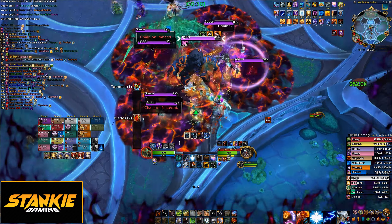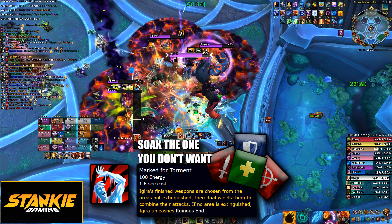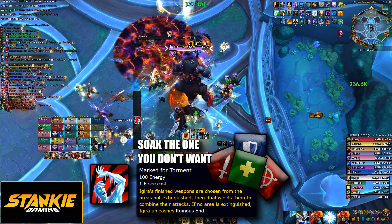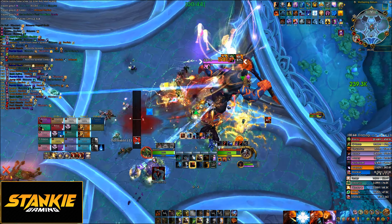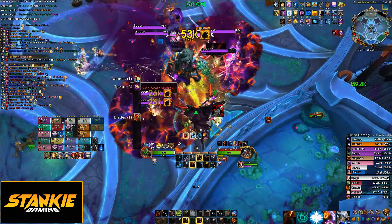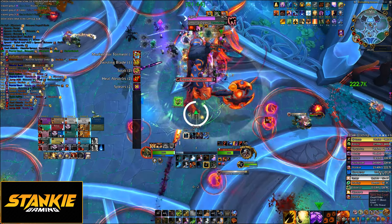On Mythic, the big new thing is that you'll have to deal with 2 torments whenever the boss reaches full energy. So when Mark for Torment goes out, the torment you soak is the torment you don't get. Meaning if you soak the torment on the right, which is the healing absorbed torment, you will have to deal with the leap and soak torment. On top of this, everything's been scaled up — you get 6 spears, and when you heal off the healing absorb you fire off more balls. And everything hurts a lot more.